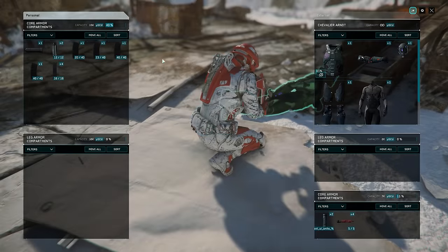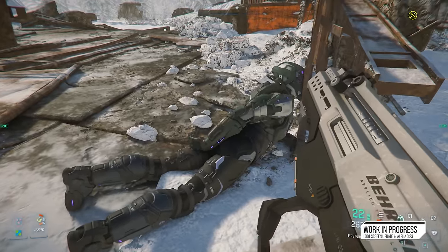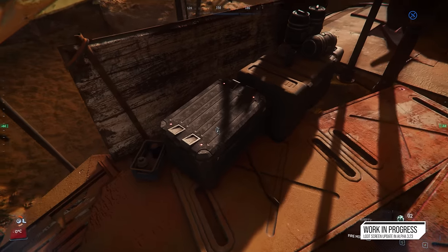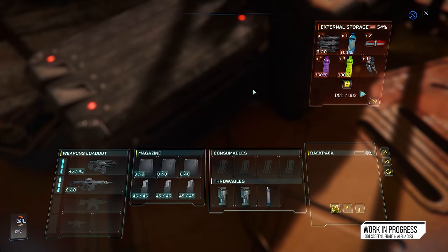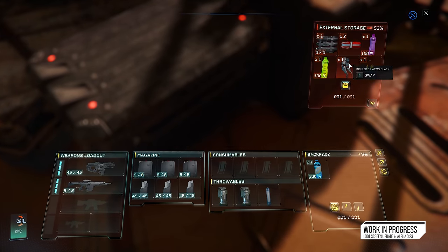The inventory isn't going anywhere — it stays for your management needs. What you're seeing here still has Squadron 42 visuals, but we are planning a Persistent Universe version and that will come for this release.